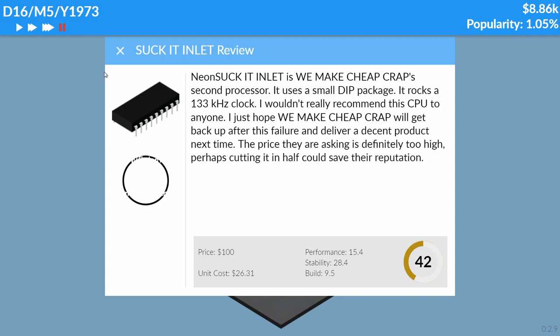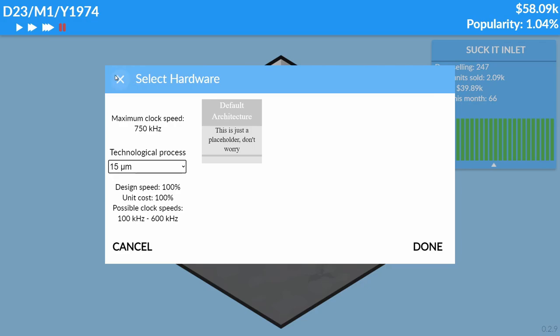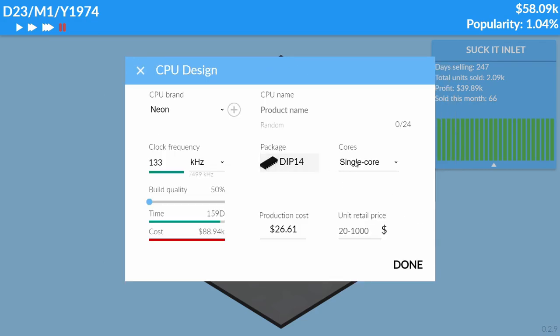'Perhaps cutting the price in half.' We are NOT cutting it in half. We're making profit, we're making stacks — we're rich! I want to see if we can make the exact same one again and have them get mad about it. If we price it lower — like $45 — are they going to be mad? Actually, wait — can we improve quality? Oh, we can improve quality!